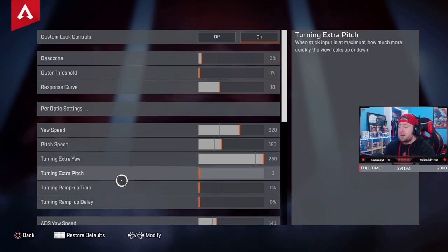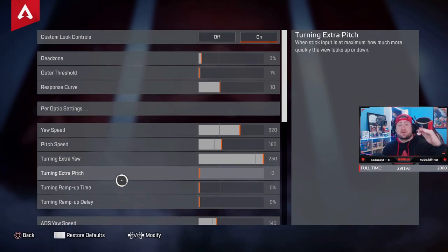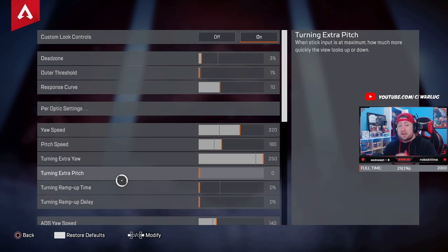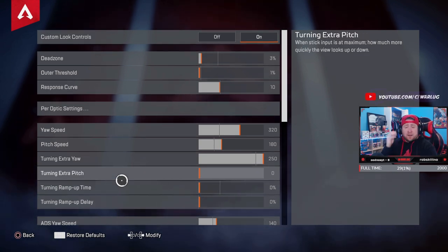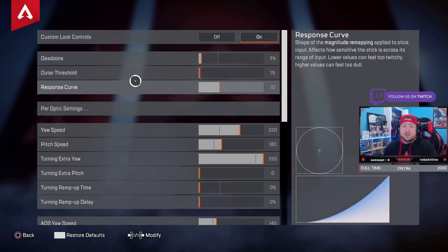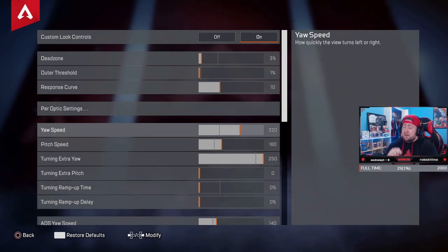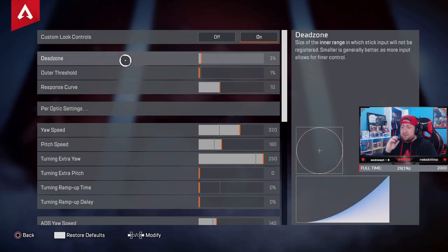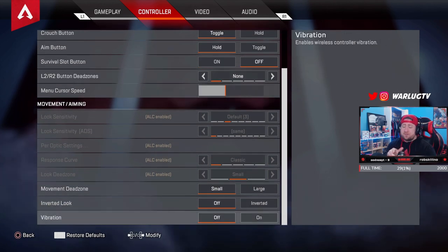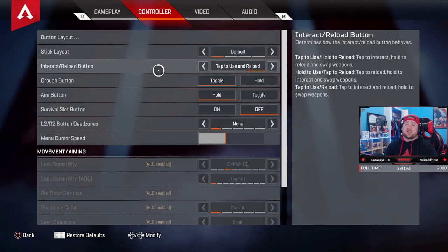If you want to try it without aim assist, feel free, but here are the percentages — pause the video and copy these settings. I've been getting a lot of feedback in the comments and on TikTok that you guys have been absolutely slaying and destroying lobbies with these settings, so thank you so much. Use this as a baseline and adjust as needed. Let me know down in the comments how you're still slaying. And if you're still having trouble finding the ALC menu, scroll all the way down to vibration, down one more time, then press X.